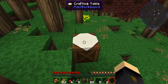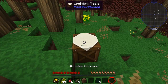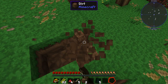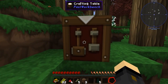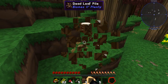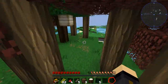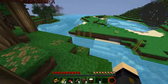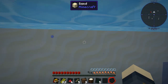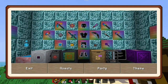We have to get straight into Tinkers' Construct — that's definitely the case. Vanilla tools have basically no durability, and that means we're going to need to get into Tinkers pretty quickly. So I want to come back out into what's going to be our base, and have a look at the quest book — that's where we'll start.